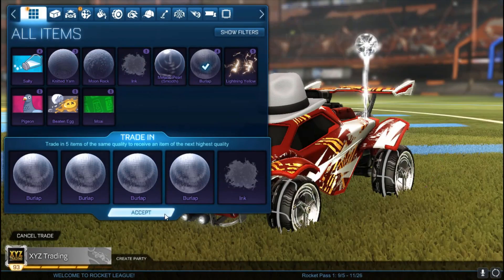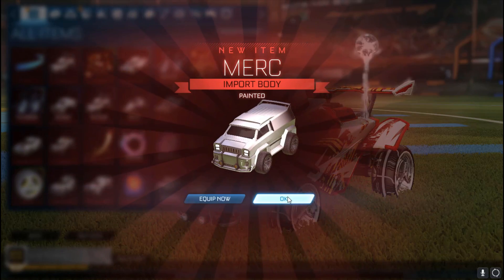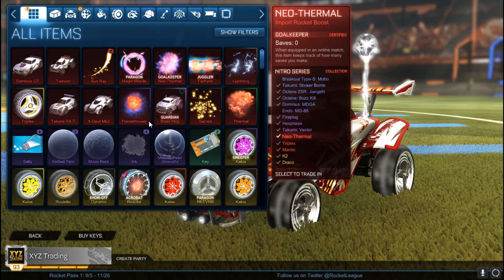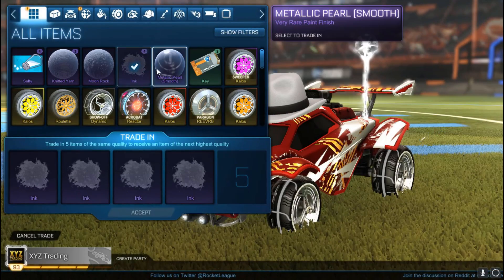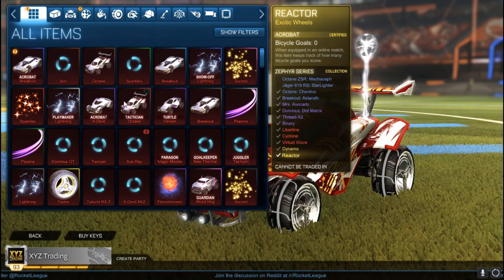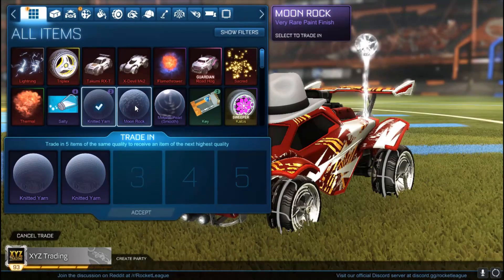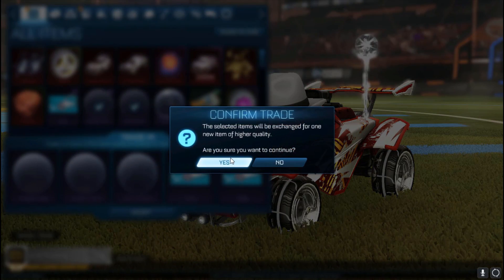I'll see how many we're going to do, but it'll probably be until we get another painted octane. Titanium white merc. Alright. You know, sad thing is you have the same chances of getting a titanium white merc as you do a titanium white octane — we all know how good that would be. Painted certified breakout, cobalt acrobat. Nothing crazy. Let's get rid of the knitted yarns — some salties.